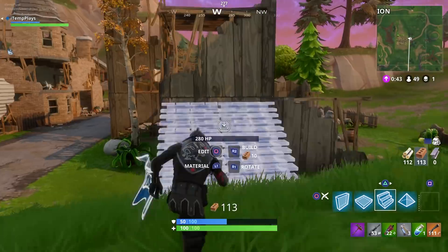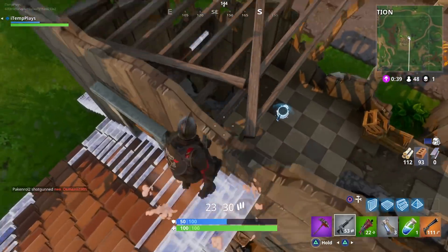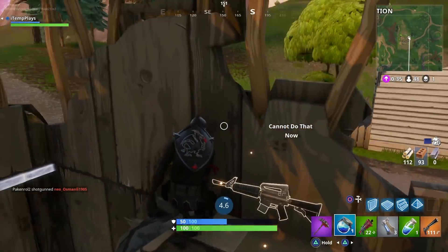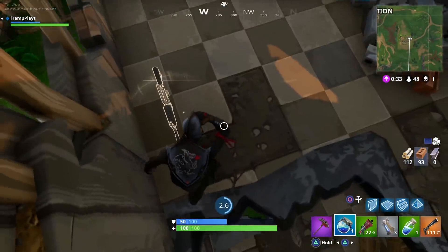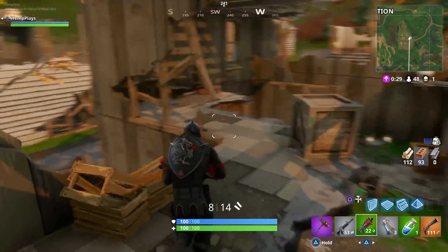There's a shield potion here, look. What's going on here guys? I'll throw this on real quick. Is anything down low? I don't think so. I want to know what that purple thing was — I've got hopes that it's a launch pad.